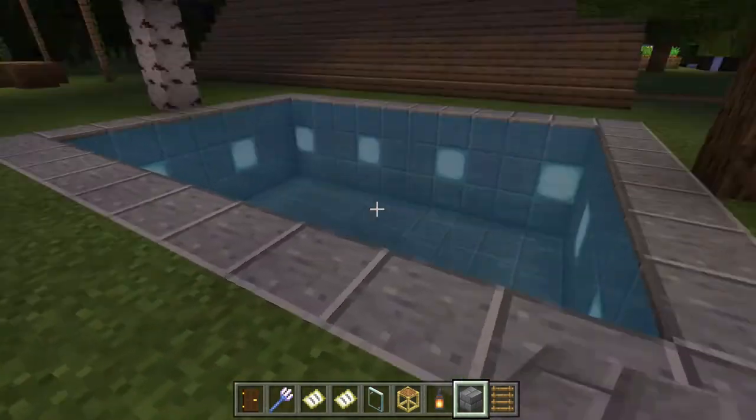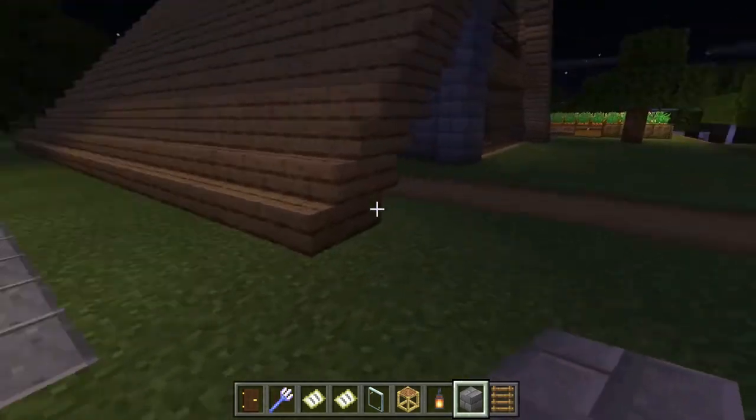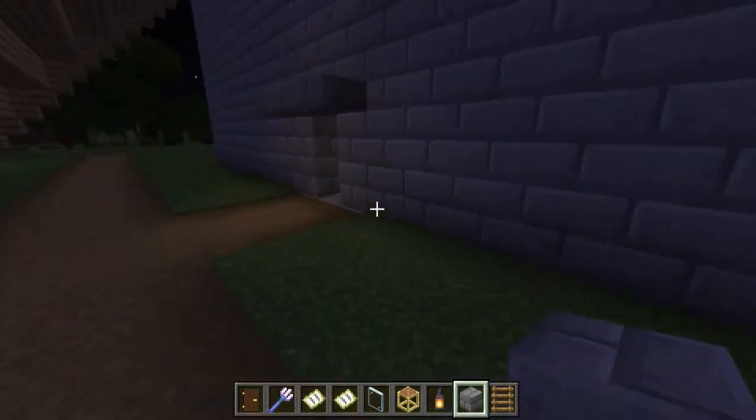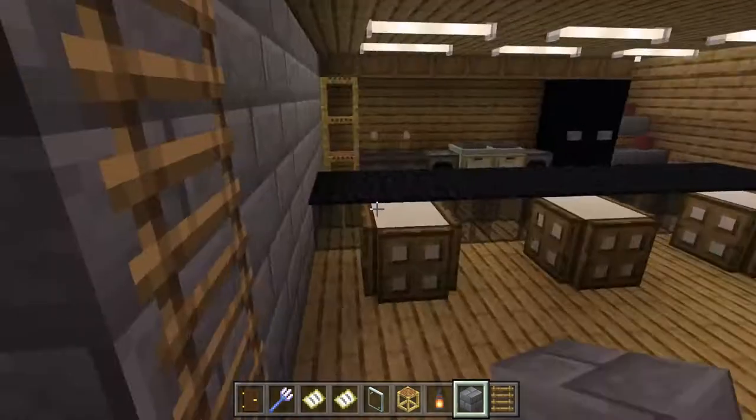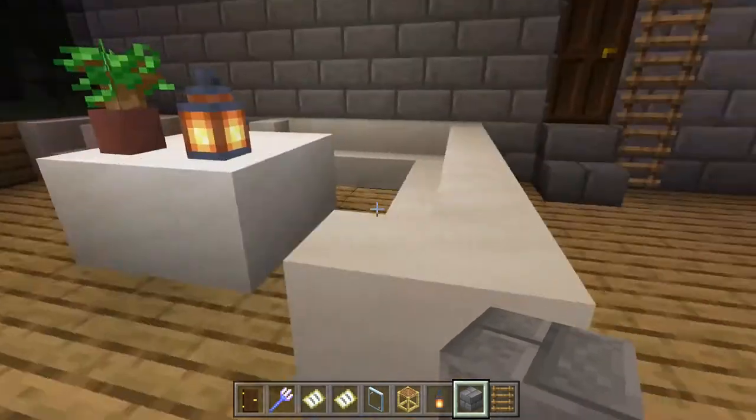We'll also make the swimming pool — we first had quartz in it but quartz didn't really fit with the house, so we changed it to polished. So let's go in the house.